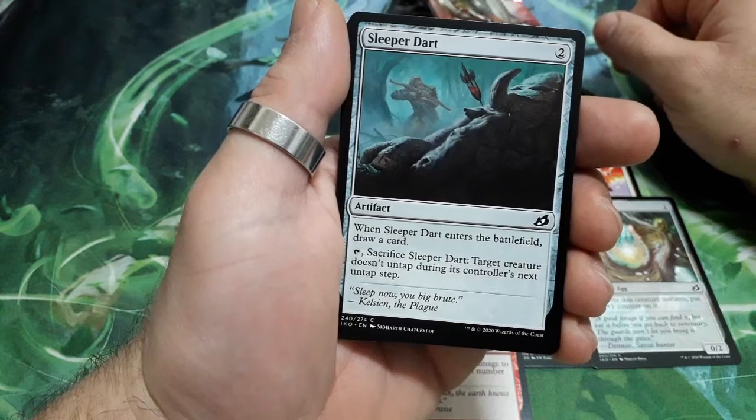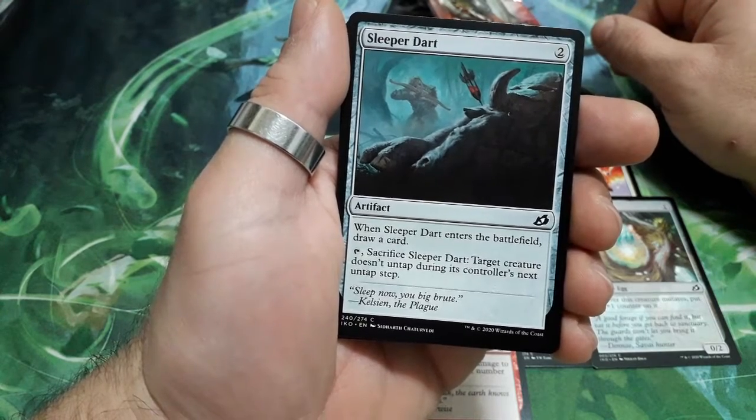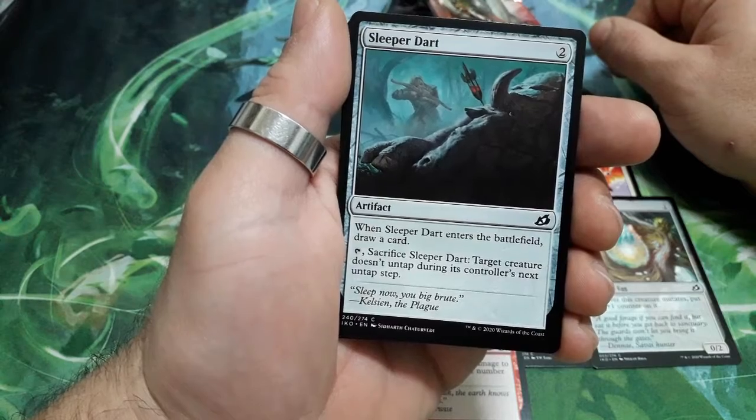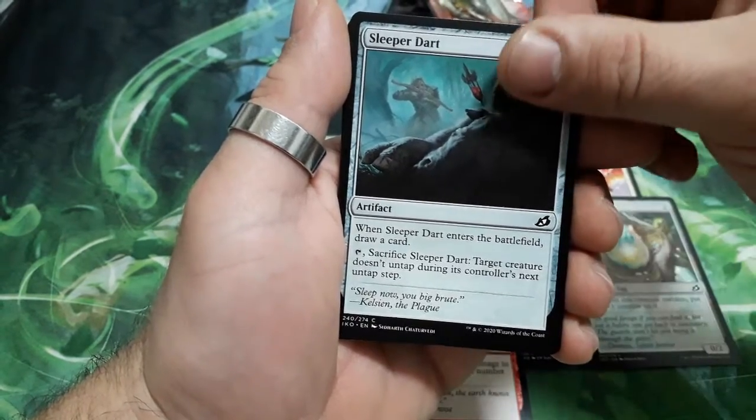Slather Dart, 2 drops. When it enters the battlefield, draw a card, then tap it and sacrifice it. Target creature doesn't untap during its controller's next untap step.